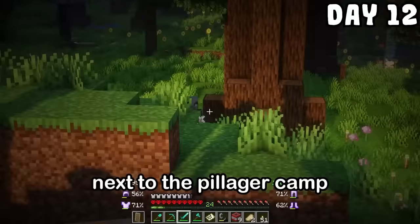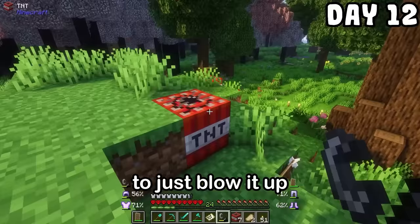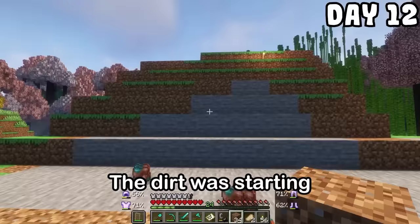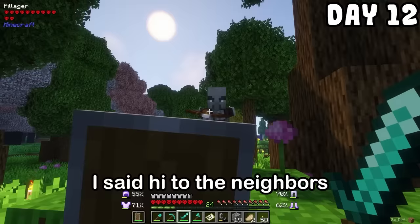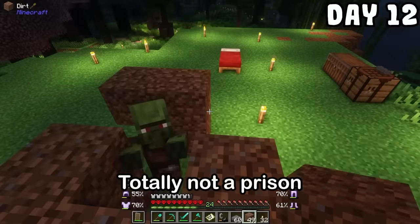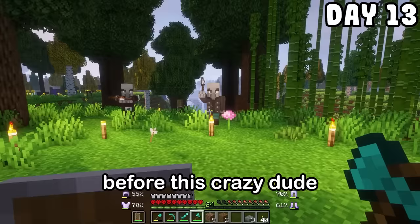It's day 12, and building a base next to the pillager camp is looking like a bad decision. I just moved in and the neighbors already hate me. Hitting the dirt with a shovel got boring, so I decided to just blow it up. This is where I was starting to lose my sanity. I made some furnaces and put cobblestone in to make stone bricks. I said hi to the neighbors and burnt down a tree as a warning. A zombie villager pulled up, so I built a dirt house — totally not a prison. I spent the night and the next day building the stairs before this crazy dude chased me down with an axe.